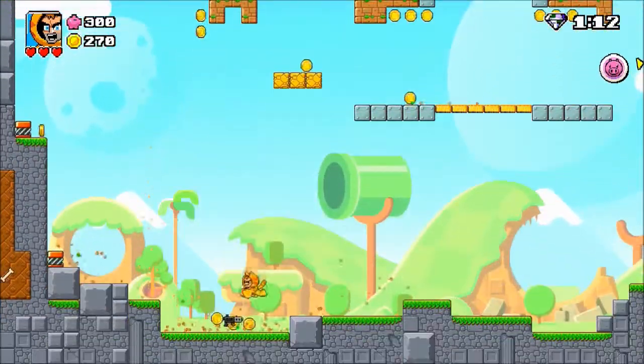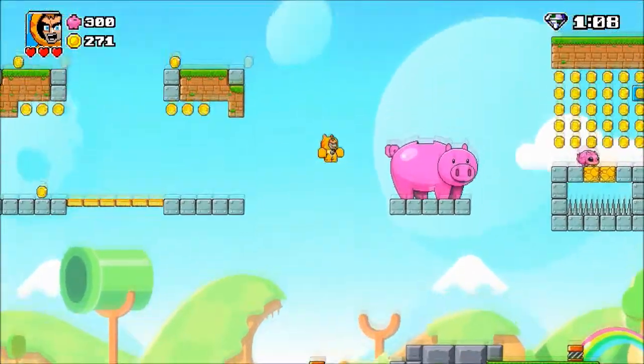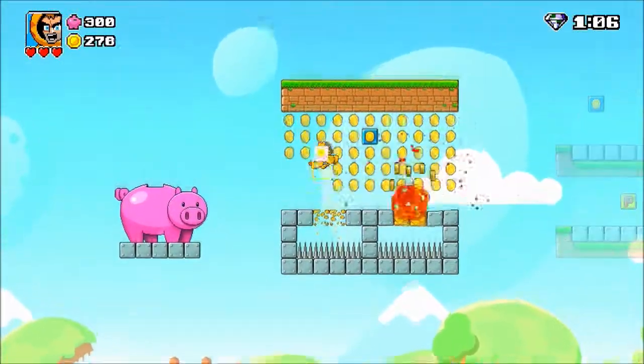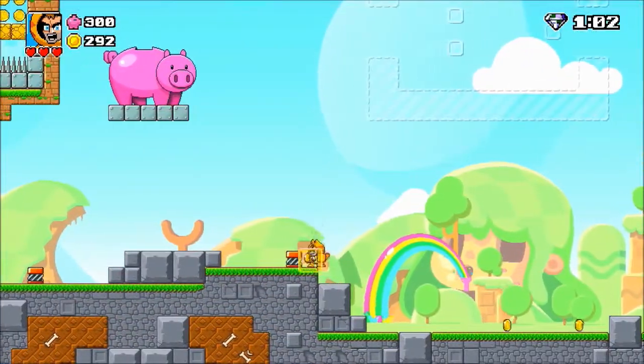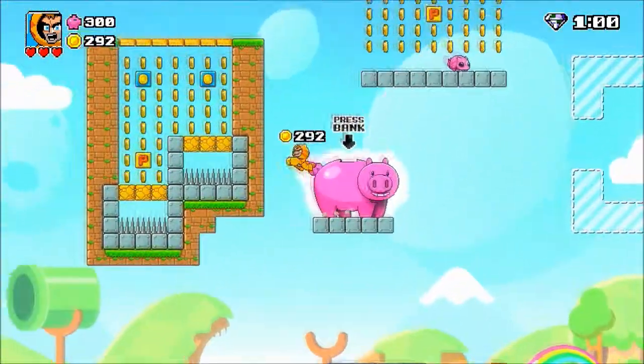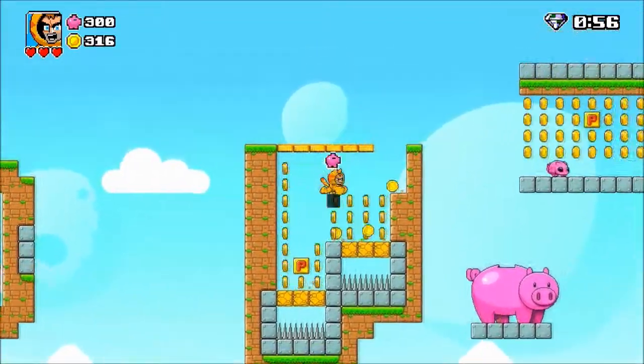An assault rifle just dropped down and I didn't even worry about it — I skipped right by it, because later on that's going to be golden and I will never skip out on something like that. But for the sake of this first world, it's pretty much a cakewalk. I didn't really need to think about destroying all these enemies because they're very easy. This first world is pretty simple.